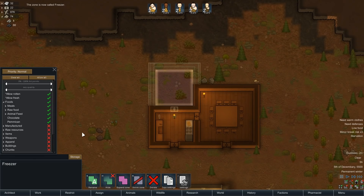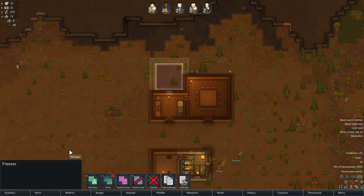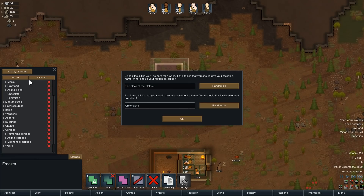So food goes in there. Corpses go in there. And then all we have to do is... Since it looks like we'll be here a while, one of five thinks we should give our faction a name. Well, we know what they're going to be — The Borg.